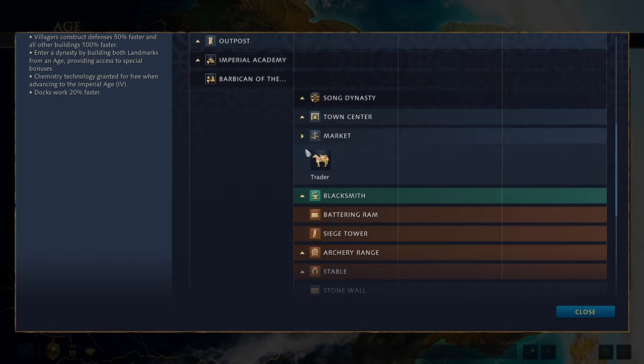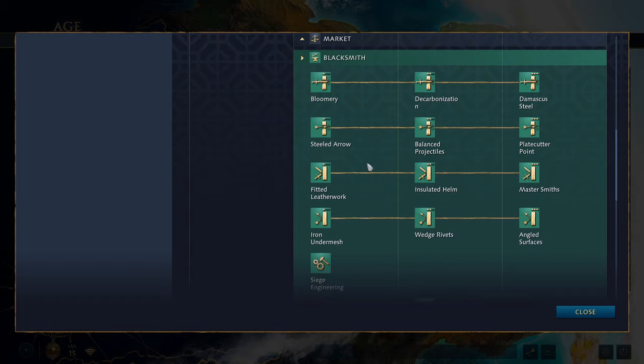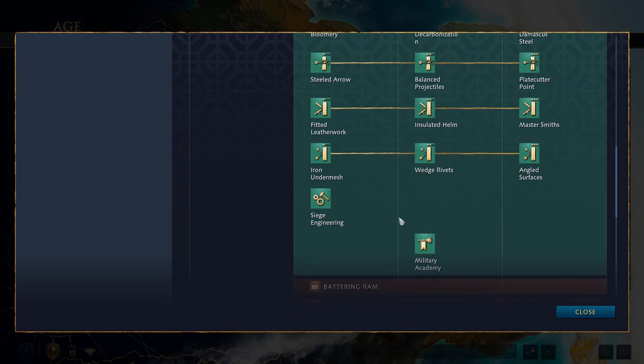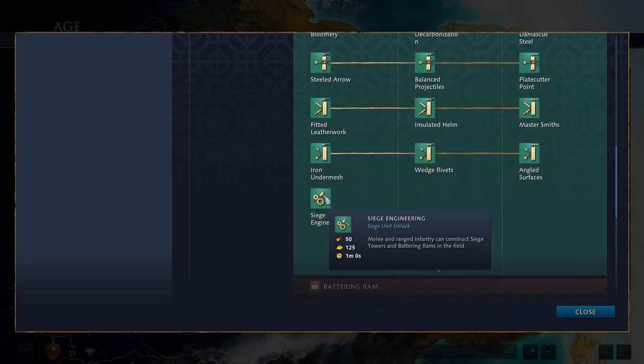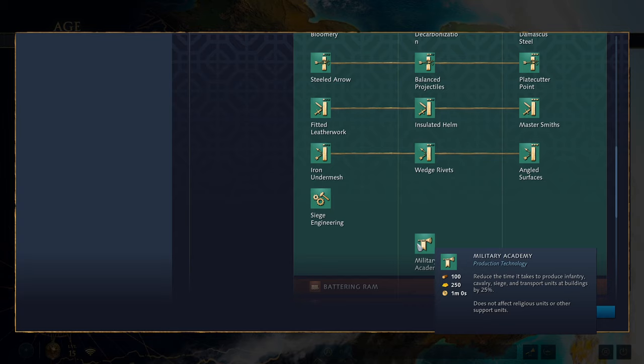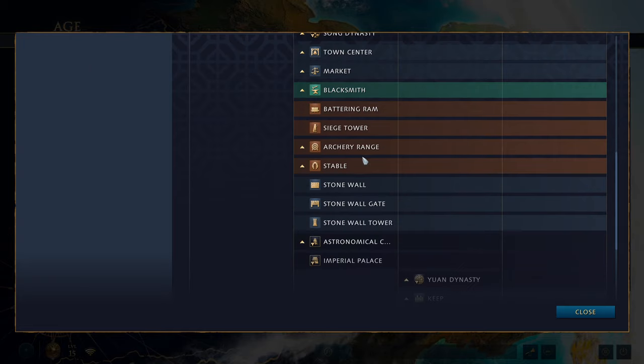You get access to the market with your trader. The blacksmith has your standard upgrades: melee attack, ranged attack, melee defense and ranged defense, plus siege engineering which gets you access to towers and battering rams. The military academy reduces the time to produce infantry, cavalry, siege and transport units by 25%. You get your battle ram and siege tower as discussed.